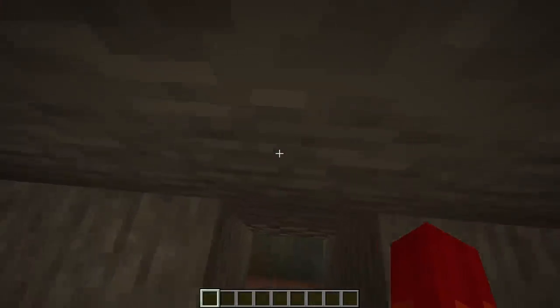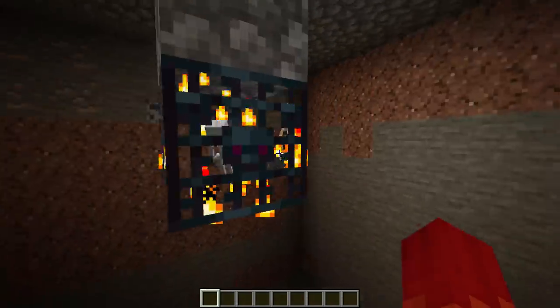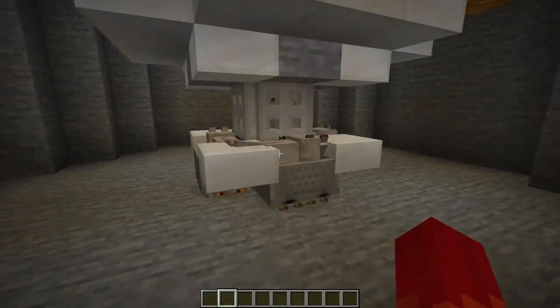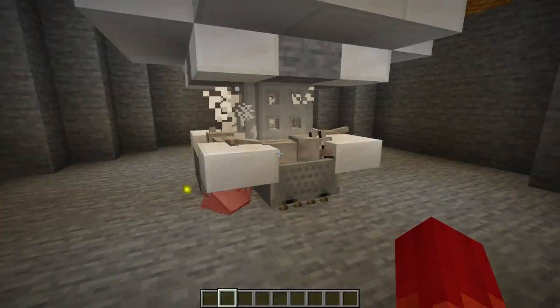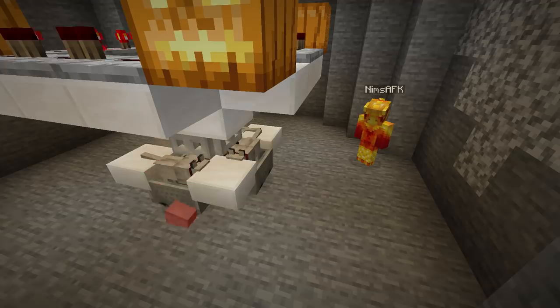We're going to quickly step back into the mob spawner room itself and destroy all of the lighting. With that gone, skeletons will be able to start spawning, and it's only a matter of time before they start being murdered en masse by your wolves, feeding you tons and tons of experience.